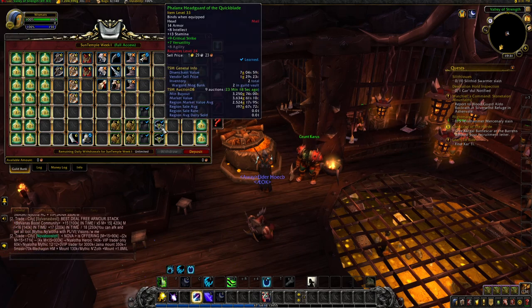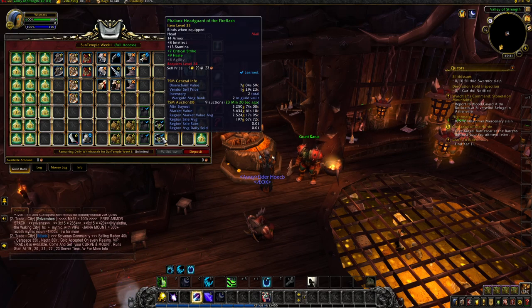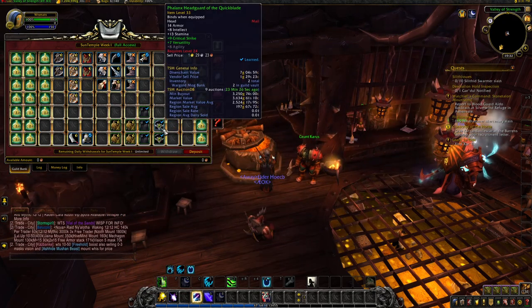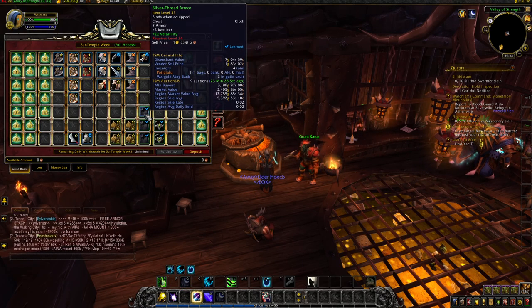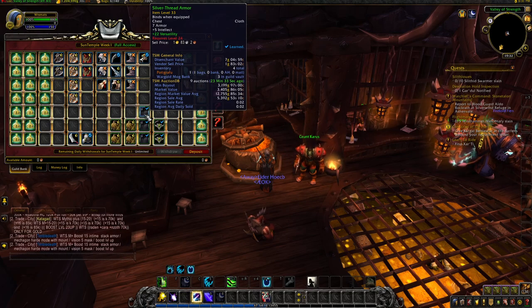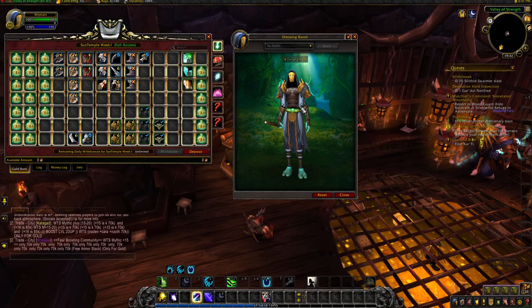For green items, I got 2 Felex headguards. I kept them just because they're 3k on my realm and also at market value, and I tried to sell those on the auction house. Also triple silver thread armor — actually I got 4 but I learned one because it's a nice looking chest piece.